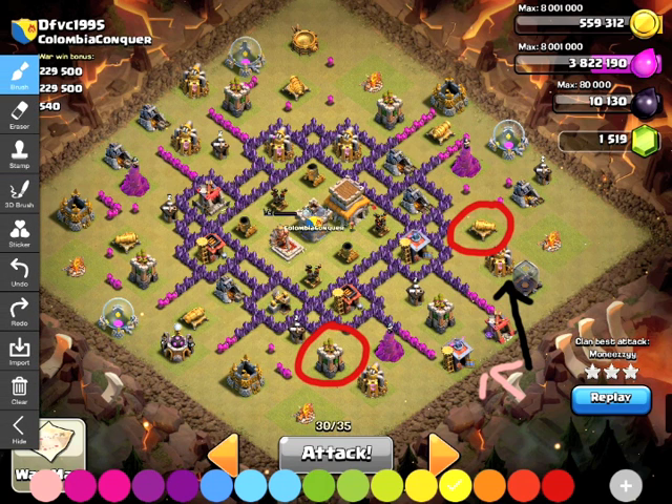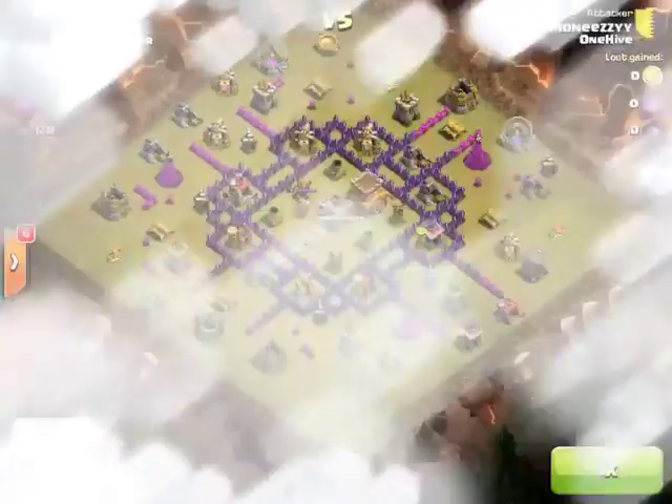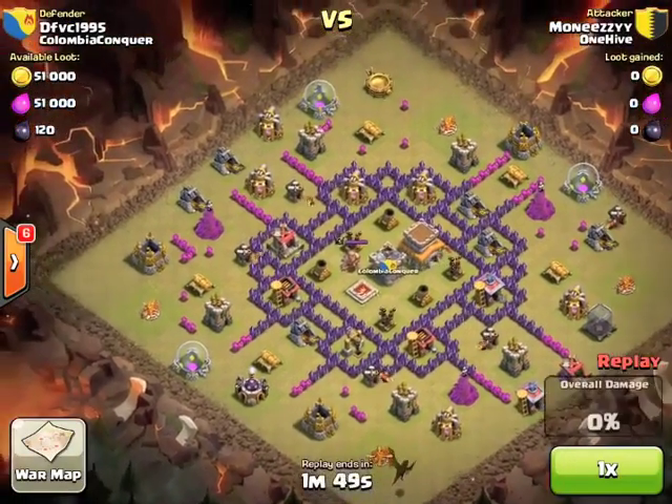Those two defenses going down before she drops her balloons are what gives her the three star. You cannot have them up when you drop your balloons - they'll go straight to those outer defenses instead of the core, and the air defenses are going to tear up your dragons as they're coming in. Once the balloons are raged and heading into the core, those two air defenses in the center are what matter. Once they're in the core, the balloons won't be distracted by the outer side defenses.